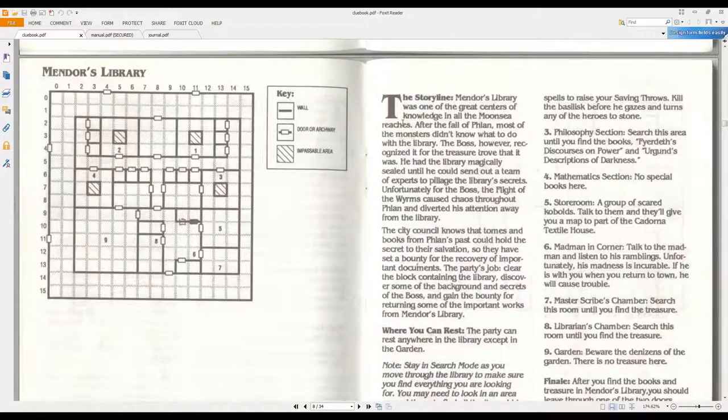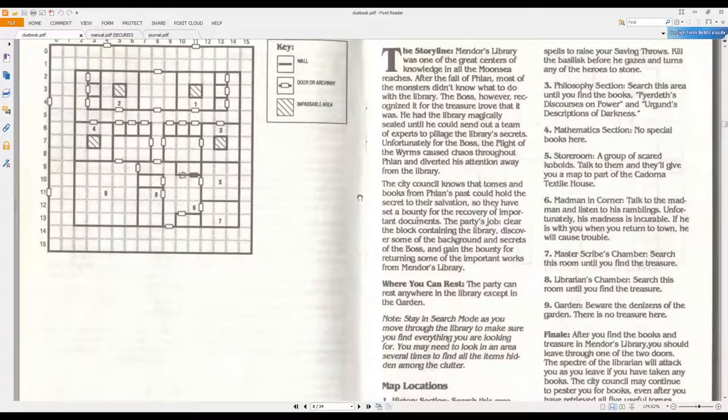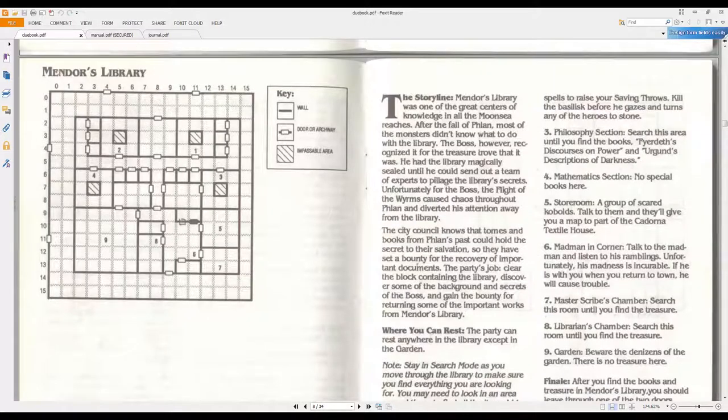Mendor's Library was once one of the great centers of knowledge in all the Moon Sea reaches. After the fall of Flan, most of the monsters didn't know what to do with the library. The boss recognized it for the treasure trove that it was. He had the library magically sealed until he could send out a team of experts to pillage the library's secrets. The city council knows that the tombs and books from Flan's past could hold the secret to their salvation, so they've set a bounty for recovering important documents. The party's job: clear the block containing the library, discover secrets of the boss, and gain the bounty for returning important works.